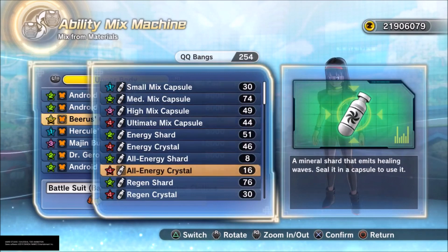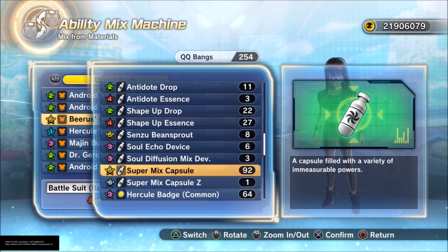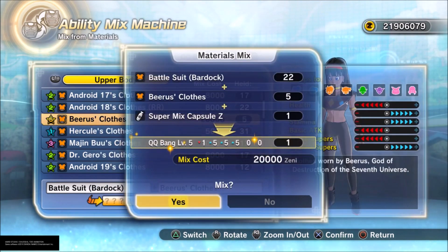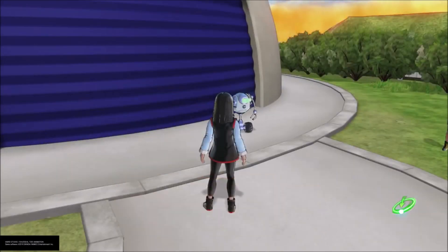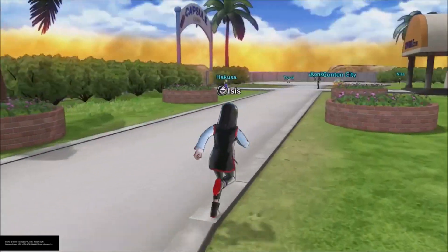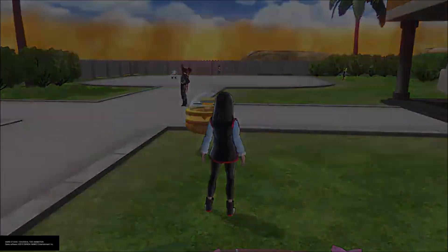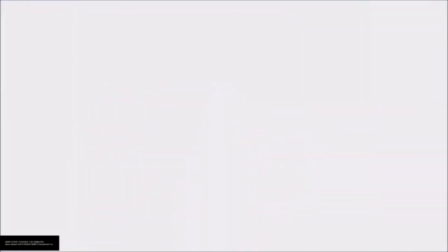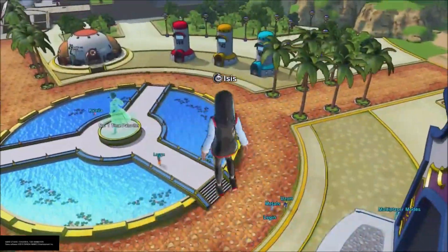Anyways, I usually like using Beerus and Bardock clothing. Make sure you guys look at the stats so you can make a bunch of combinations. As you can see, I only got one right now, so I'm going to make one. As you see, I got a level 5 — only reason I got a level 5 there is because, like I said, I have a lot of level 6 QQ bangs. But as you see, I ran out of QQ bangs, so let's make some new ones.